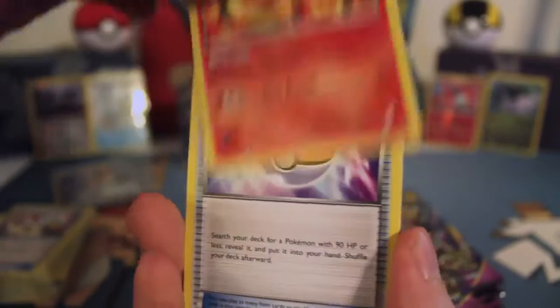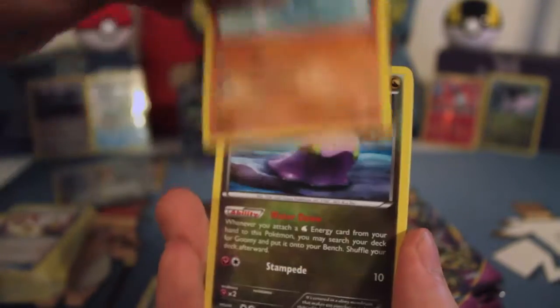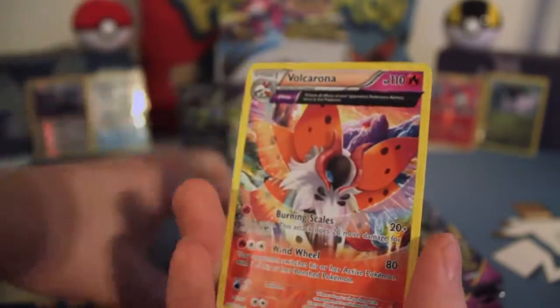Next pack: Forest of Giant Plants, Flaaffy, Level Ball, Quagsire, Spinarak, Ripper EV, Reverse Golett, and a Volcarona Non-Holo. Volcarona Non-Holo — and a mixed pack.